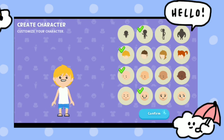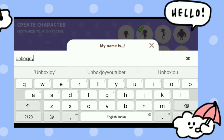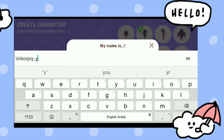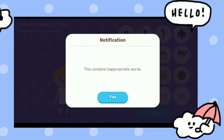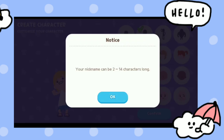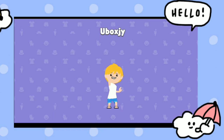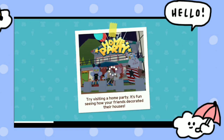This smile is looking very awesome. You cannot put a name with special characters, and the name length should be between 4 to 12 characters. It was showing that the name contains inappropriate words. I'm keeping my name as UnbogJY — I already have another account named UnbogJoy with a lot of money. So here we go — that's how you create an account in this game.